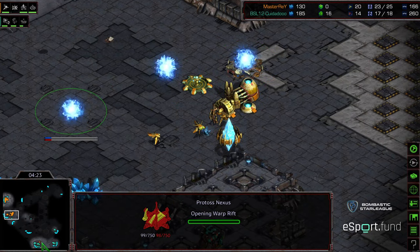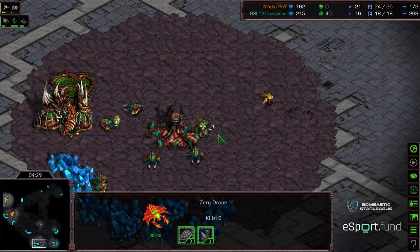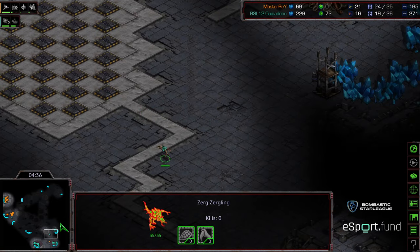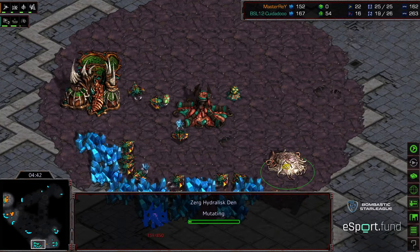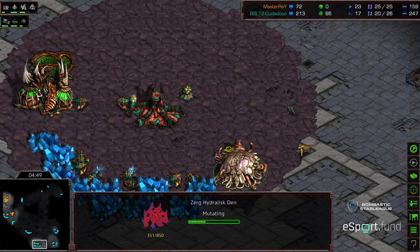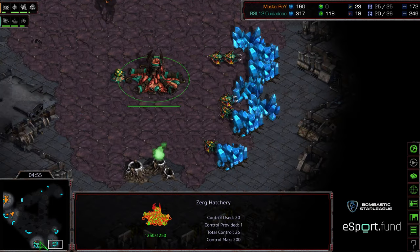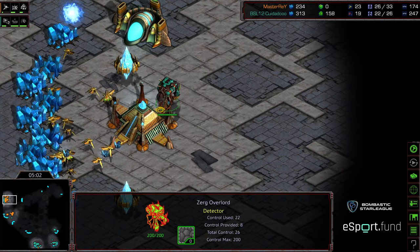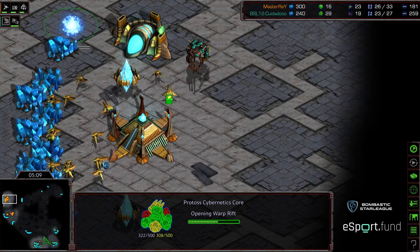Master Ray now getting his nexus at the four-minute 30-second mark. Granted, Zeddy did produce a lot and expended a lot of larva on zerglings initially — it looks like he only has one zergling to show for it. Overall, the early game advantage goes to Zeddy. Plopping a hydralisk den and just letting Master Ray see it usually suggests some sort of five-hatch hydralisk play. This surprises me a bit, mostly because Master Ray is just now taking his gas at the five-minute mark and the Cybernetics Core is only halfway finished.